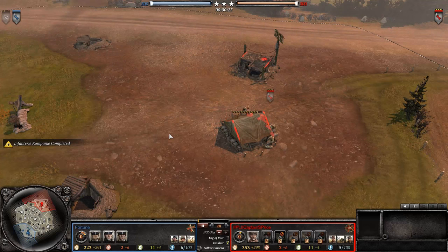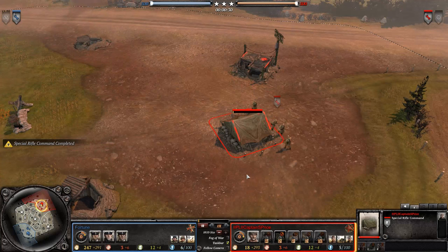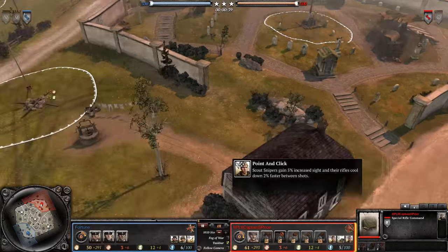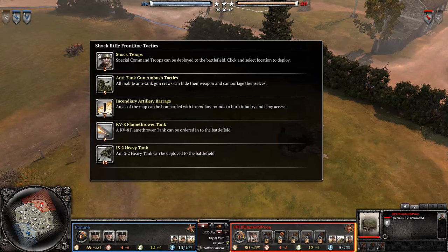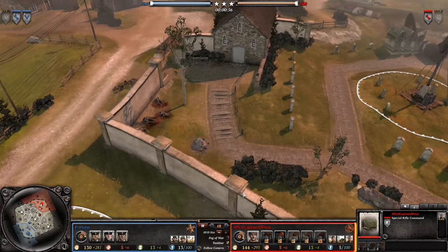We're going to see an ultra-early infantry company going down, as well as an ultra-early special rifle command. I'm wondering why you might see that. Well, that's because we do see a bulletin down here for point-and-click, so we're going to see some sniper play on this map. It's going to be quite an annoying thing for Fortune. We are also going to see that Captain Price has already locked in shock rifle frontline tactics, so be prepared to see both the anti-tank gun as well as the IS-2 and the KV-8.